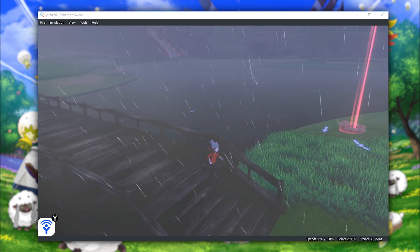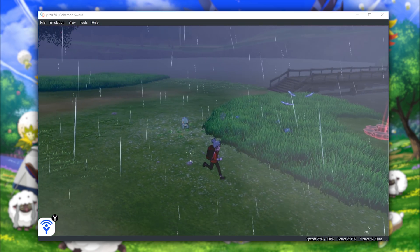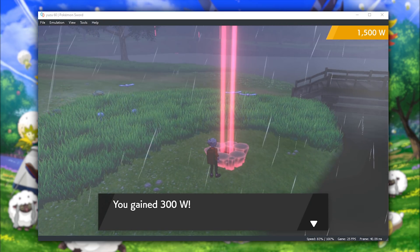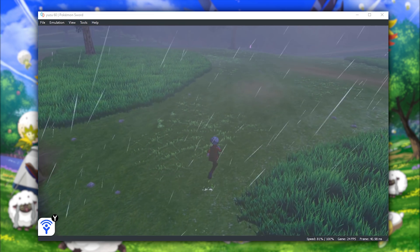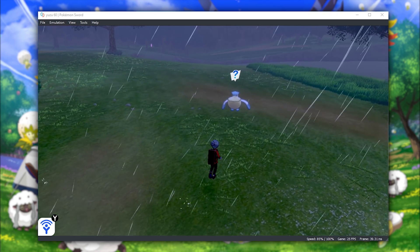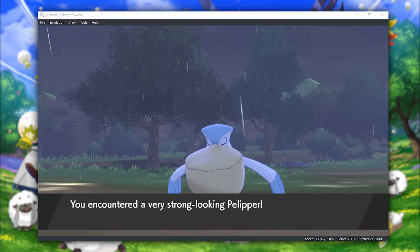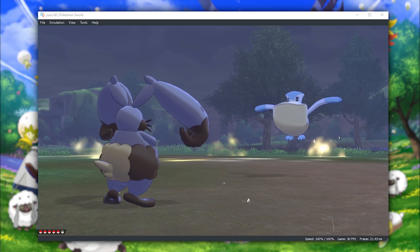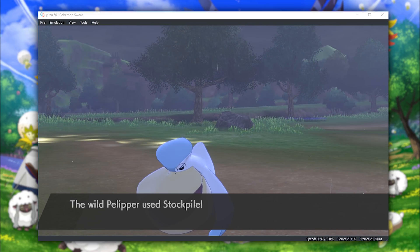Let's talk about the issues currently in Yuzu that hinder this game from being playable. At the moment, there is a softlock that happens every time a major cutscene occurs in gameplay. This softlock prevents the game from being playable, as you can't progress past that point. The only way I was able to capture the footage in this video was by dumping a save from my Nintendo Switch. If you want access to this save, you'll find it pinned in the Switch emulation room on my Discord server. The developers of Yuzu are working around the clock to figure out why this softlock happens and fix it so that this game can be considered playable, just like Pokemon Let's Go is.